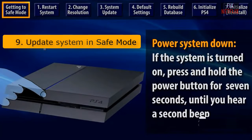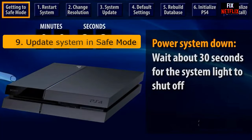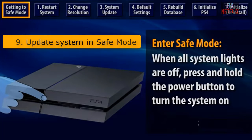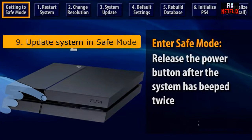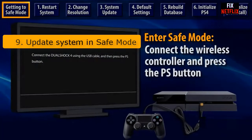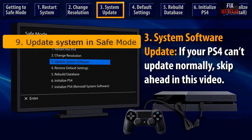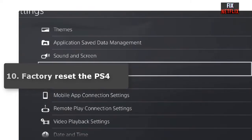Update the system in safe mode. Sometimes a system update package causes the Wi-Fi not working problem, and installing the latest update could help fix it. Note that safe mode might cause data loss, so always back up your data to an external hard drive first. Try this method at your own risk.